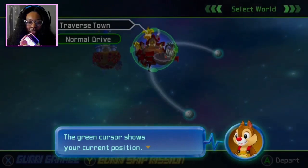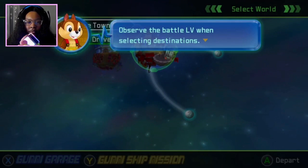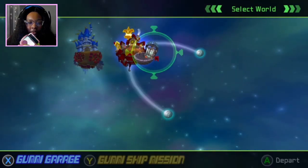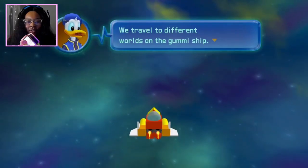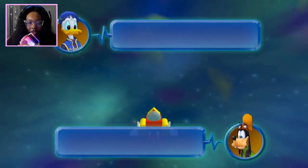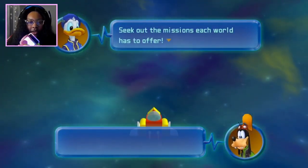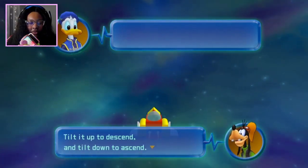The green cursor shows your current position. Select your next destination with the cursor. Observe the battle level when selecting destinations — the more stars, the stronger the Heartless in that world. We travel to different worlds on the Gummi Ship. The Heartless ship often gives us a hard time, so always be on the lookout. Your journey will be documented until you reach a destination. Patrol the Gummi Ship with the left stick — tilt it up to descend and tilt it down to ascend.